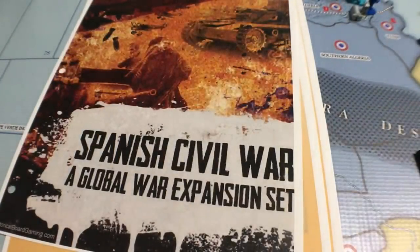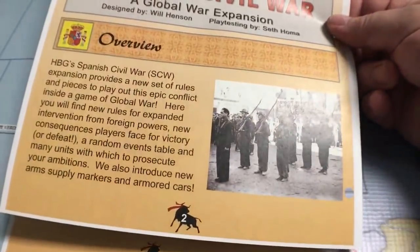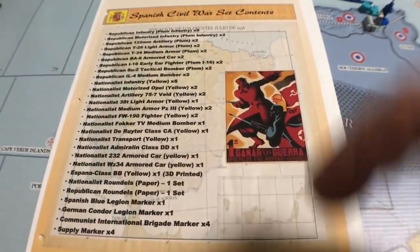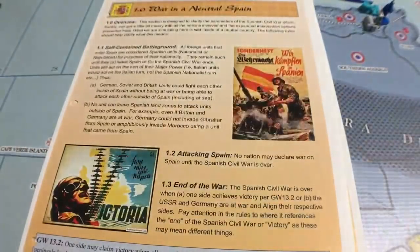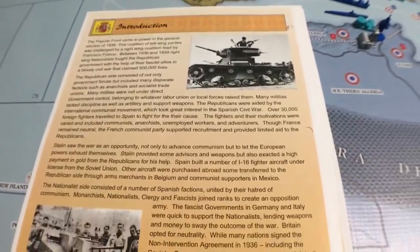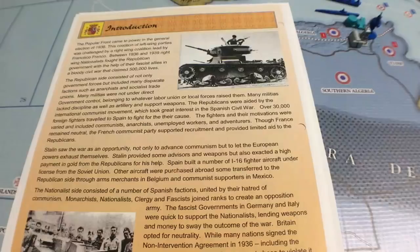Let's get into this now. I want to give you the background on it. The second page gives you some nice pictures, and page three shows the list of stuff that's included — just a ton of stuff. And this is where we're going to get started — the introduction. I want to read this to you because it's quite interesting. It gives you some background on why the Spanish Civil War is a big part of Global War 1936 to 1945, and why Spain was strictly neutral in Axis and Allies.